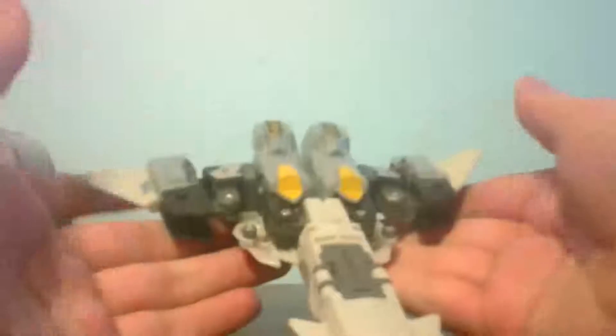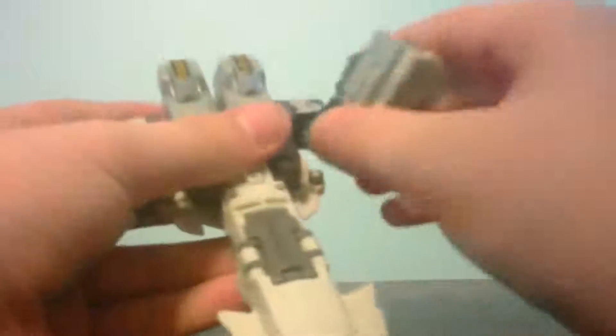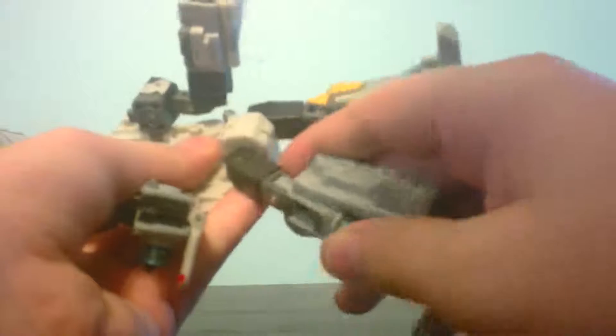To transform him, you just flip up the landing gear, then take these to the arms and bring them down, wings up and rotate them like that. Then take the nose cone and just unsnap it and flip it up. Take the legs and bring them down, bring them down again, bring them out. Take this piece, bring it down, and flip out the heel — go like this, bring it down, bring it down, rotate it around.